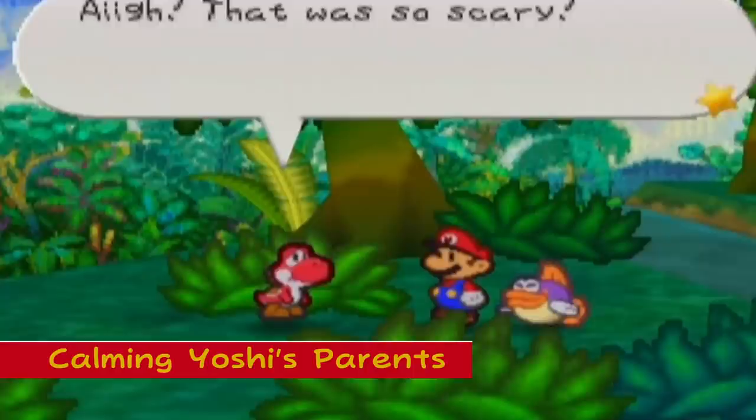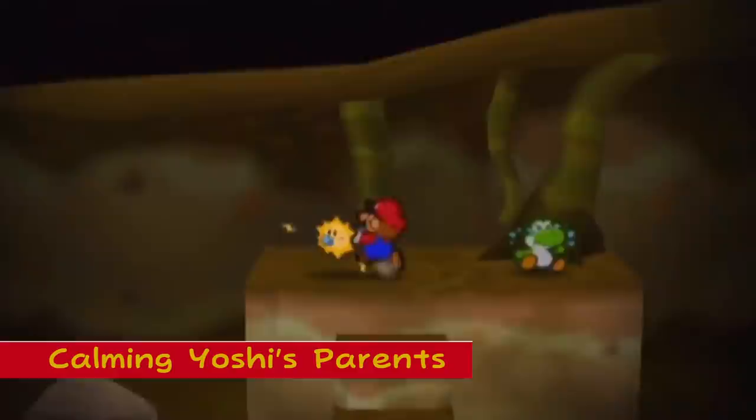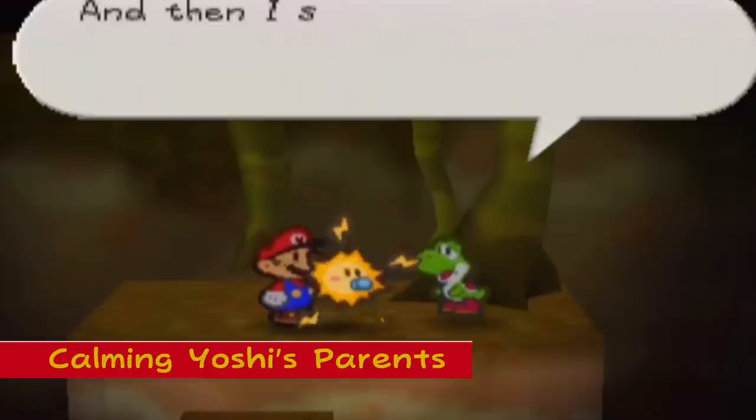Calming Down Yoshi's Parents: In Chapter 5, the five Yoshi kids go missing, leading to mass panic within the village. Each time you rescue one child, you can go back to the village and discover that their parent — which has the same color — has calmed down and now has unique dialogue with you.